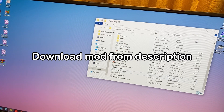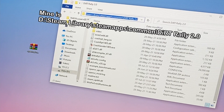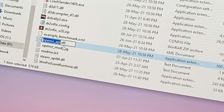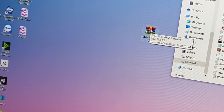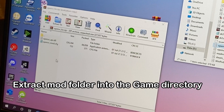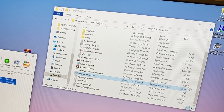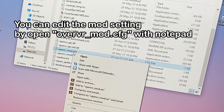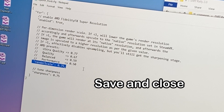First, you need to download the mod — I'll put the link in the description below. Go into your Dirt Rally directory and find the file named OpenVR API. You need to rename that original file to something else, because we're going to replace it with the one that came in the mod. Within the mod there are two files: one for configuring the mod, and the other to replace your OpenVR file, and you're good to go.